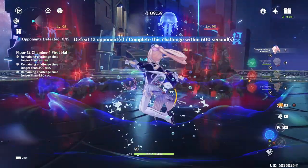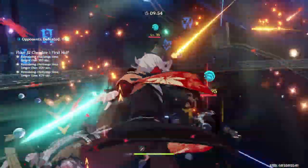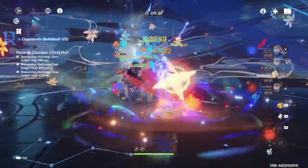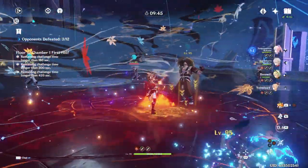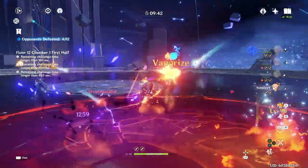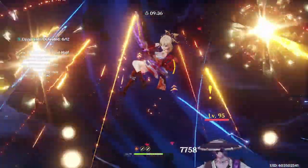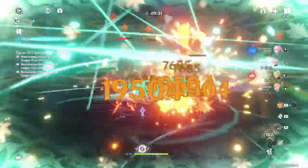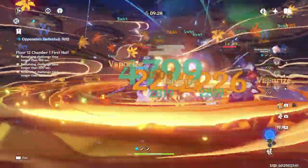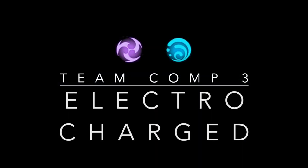Speaking of satisfying, Kokomi and Yoimiya actually work surprisingly well together, mainly due to Yoimiya's burst. While many consider Yoimiya's burst to be the weakest aspect of her kit since it doesn't have the highest numbers, by utilizing a character like Kokomi who can constantly proc it using Vaporize damage, it actually does significantly add to your overall DPS. I actually ended up really enjoying this team comp and got a fairly decent time, considering both Yoimiya and Kokomi are both very single-target oriented. Without a character like Kazuha to swirl and boost both of their elemental bonus damage, I don't think this would have worked as well.